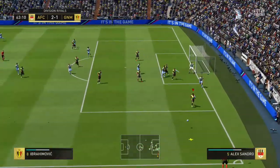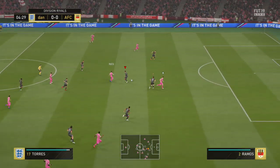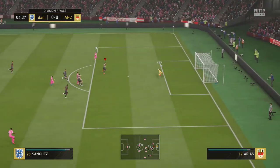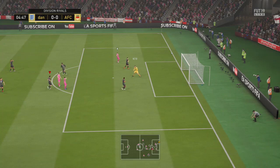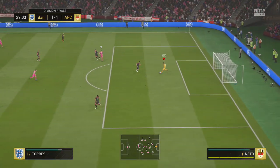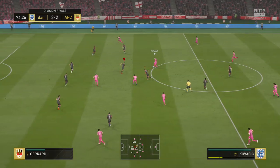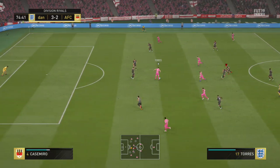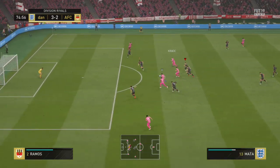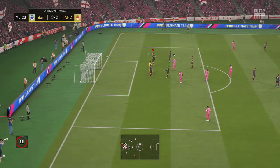Do I think he's as good as Ter Stegen? Maybe. In terms of value for the SBC, Ter Stegen is still over 100,000 coins, and you can get this Neto card for pretty much next to nothing, which is insane for a 91-rated card. Is he quite as good as Ter Stegen in-game? Probably pretty similar, to be quite honest. As for the pros: his diving was fantastic — he made a lot of saves, a few one-on-one saves, and saved from tight angles. His reflexes were also very, very good; he reacted to a lot of fast shots from close distance, which is very important for a goalkeeper.